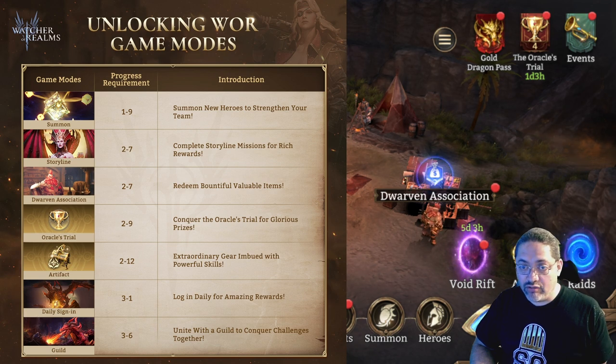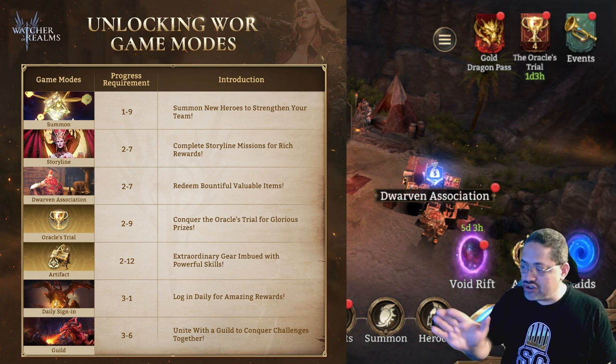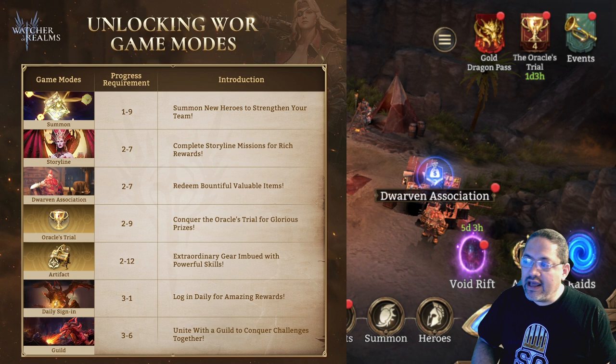At the Summoning Portal you're going to get heroes and fodder to rank up your champions. You're also going to be unlocking the Storyline, which is a set of missions you follow along to get resources.